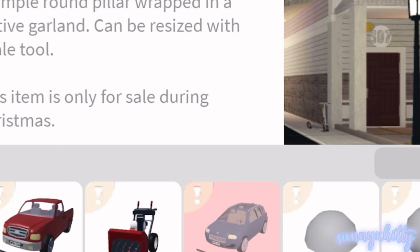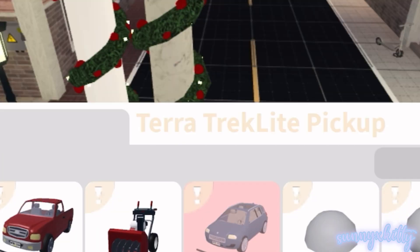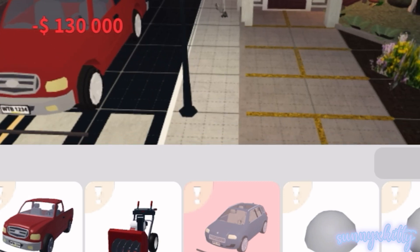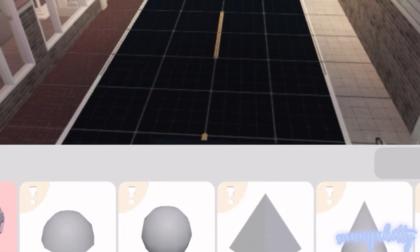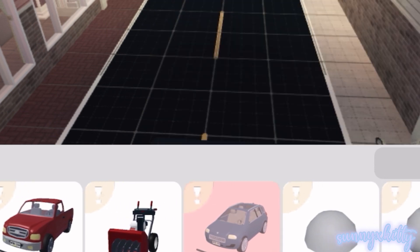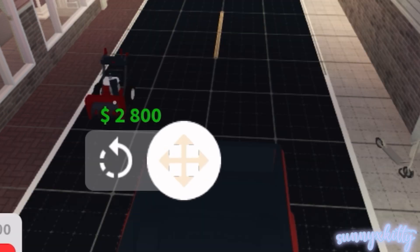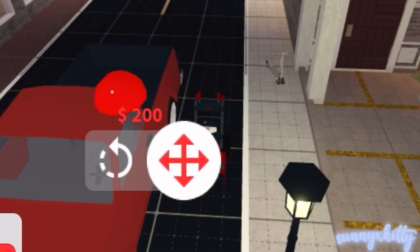We're gonna check everything in build mode first. So first we have a garland wrap thick round pillar, and then we have a garland wrap fancy pillar, and then we have a truck — really nice, we needed a truck. And then there's the Opal and Astro X200, which is new, and lastly we have the Turf Troopers Snowshooter 2000.